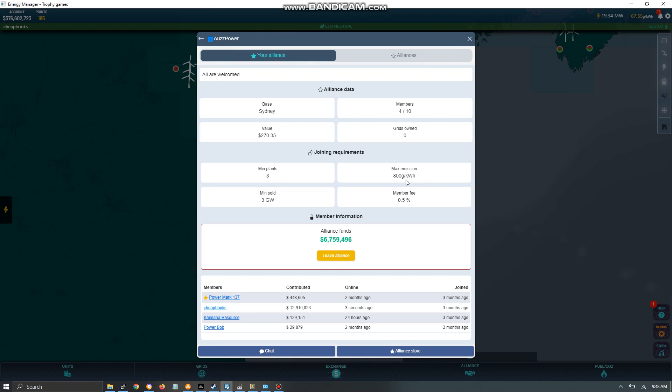In order to join an alliance, you have certain requirements: you must own a minimum of three plants, the maximum emission allowed is 800 grams — I'm at 67 right now, and the highest I've heard from another player is 600. You also need a minimum of three gigawatts sold, and there's a member fee of 0.5% which you pay into the alliance.